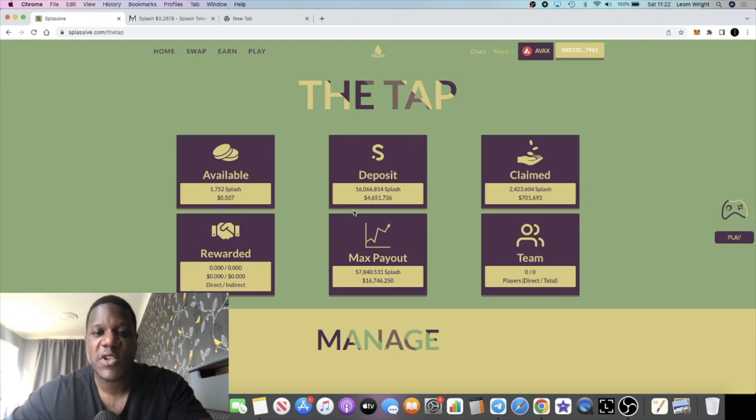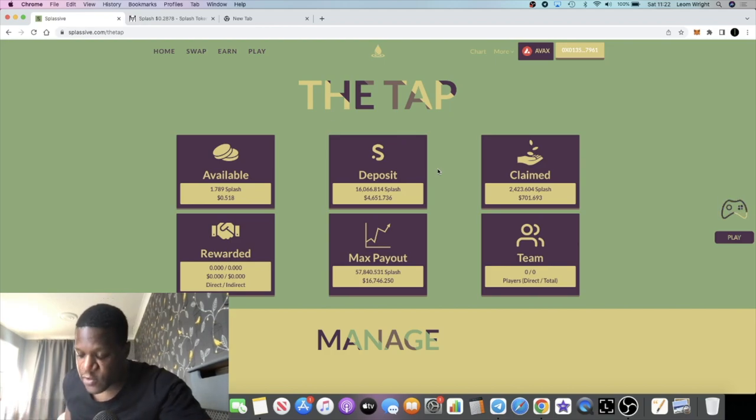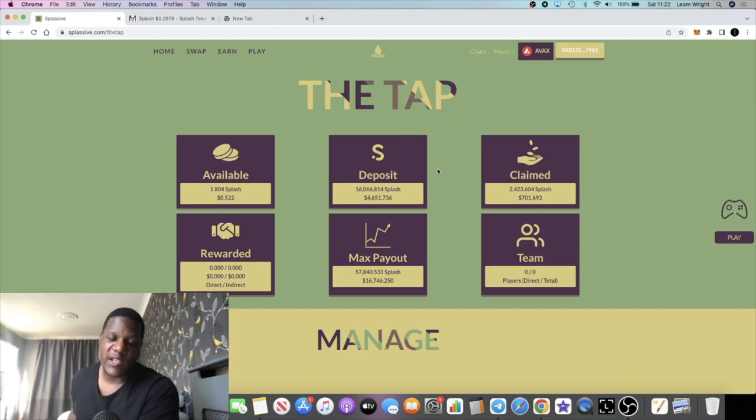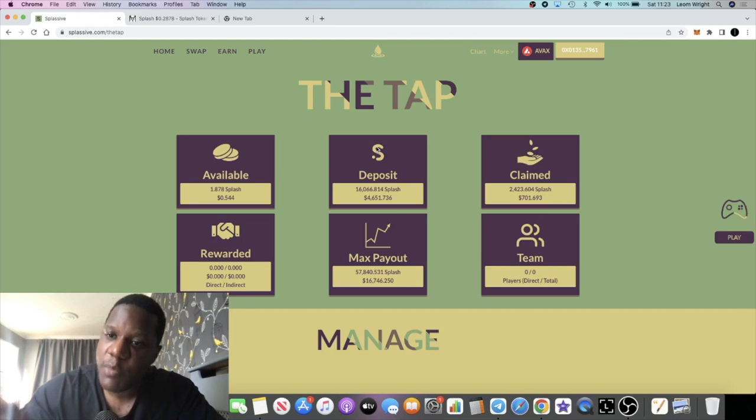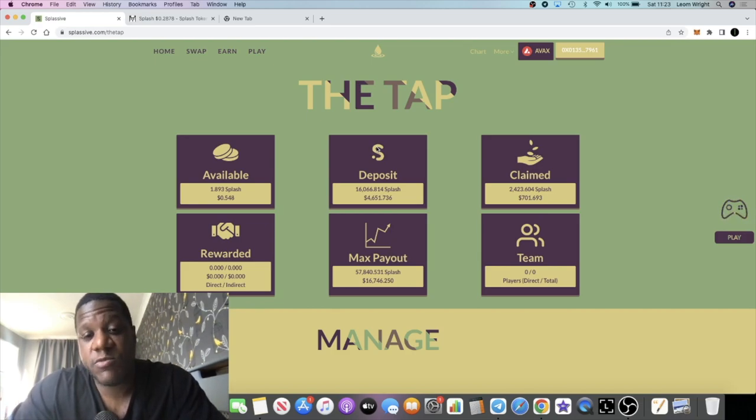We're almost at a max payout on the second account — through compounding, airdropping from the other account, and potentially adding more by buying. That is going to get me to a max payout much faster. Then we can look at starting the third account, which we should be able to get to max payout pretty quickly through buying, compounding, and airdropping from two accounts. Ultimately the aim is to make a profit by the time Splash starts going up in price and be able to take some profits.